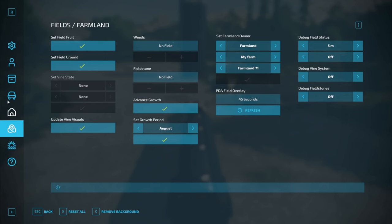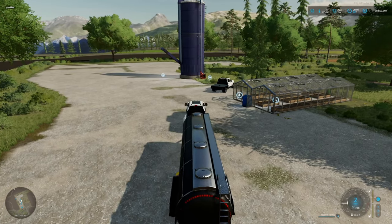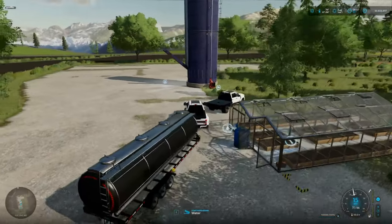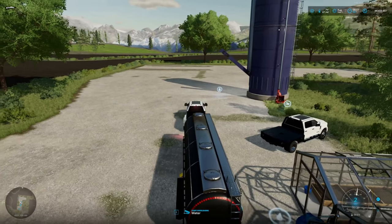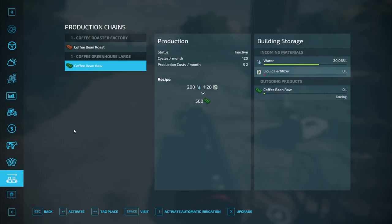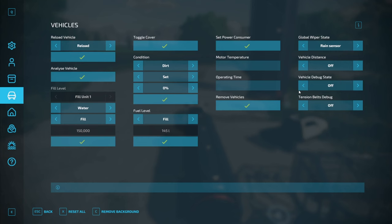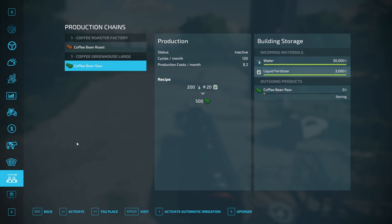Let's fill this up with water — that's a very nice filling range there. And then we'll empty the liquid fertilizer, put that in there. That's all it took — sweet. Then you activate it.